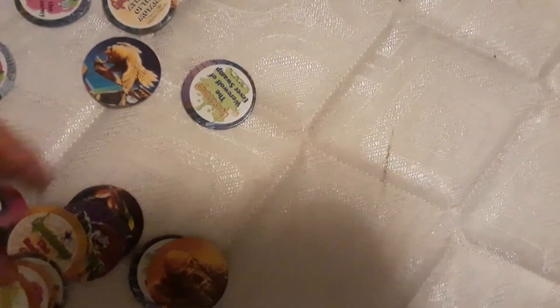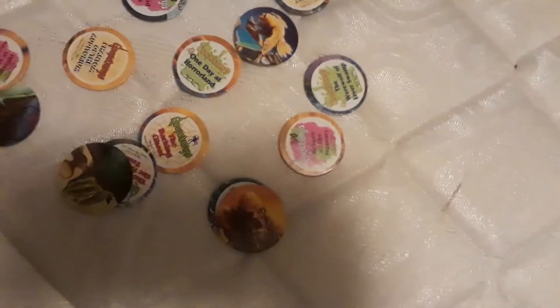We have scarecrow, Welcome to Horrorland, the giant hamster, ghoul, and zombies. Those are the four player cards, and each one has little things on them which tell you what book series or TV episode they go with.